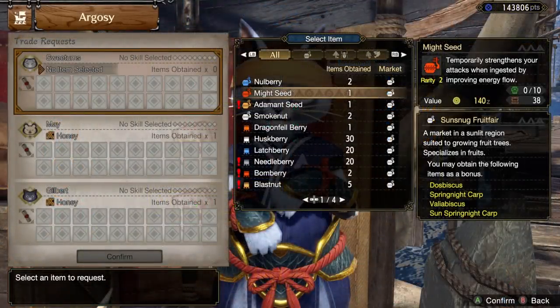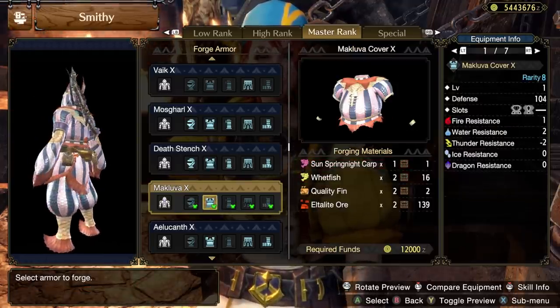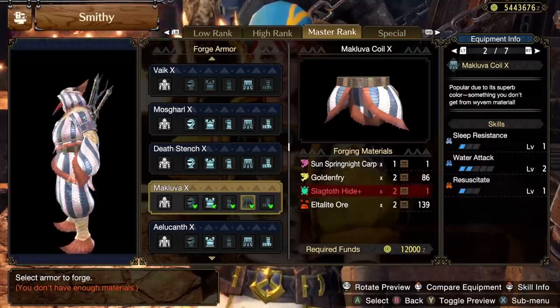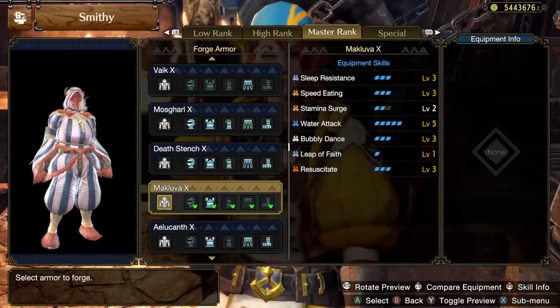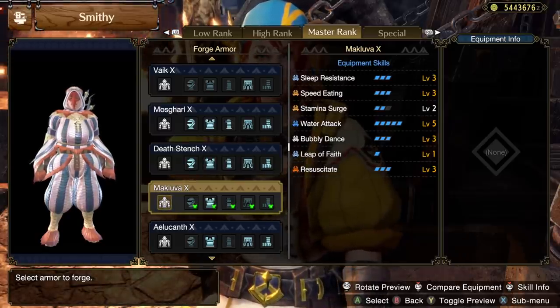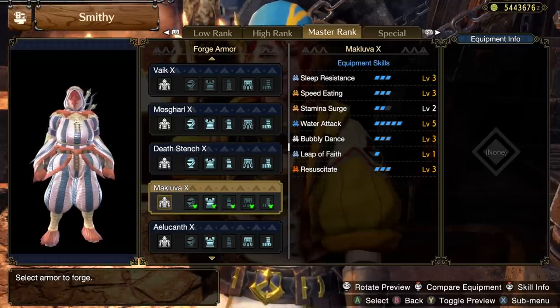The Sun Spring Night Carp, which you can get as a rare drop from the same farming routine, unlocks the Maklova set. This makes you look like some sort of fish-Tengu hybrid, and it's funky as hell — very unique. The skills on it are three Sleep Resistance, three Speed Eating, two Stamina Surge, five Water Attack, three Bubbly Dance, Leap of Faith, and three Resuscitate. It's interesting that they put the Bubbly Dance and Resuscitate combo on this one — I quite like that combo of skills, but it doesn't really make this armor all that good. It's more of a skill combo you put on top of an already strong set.